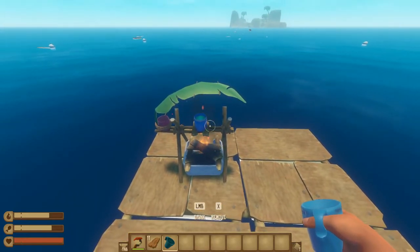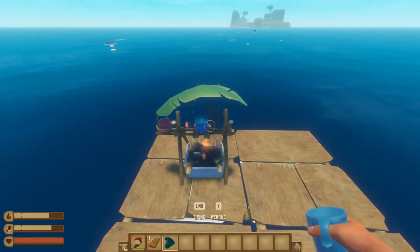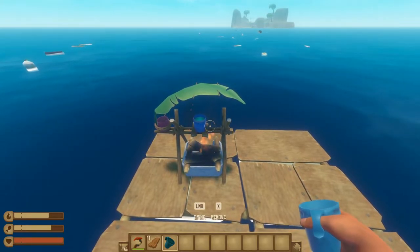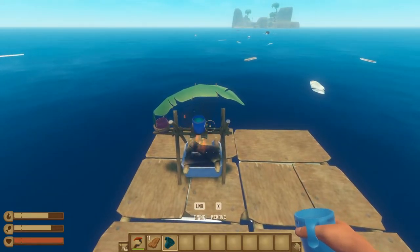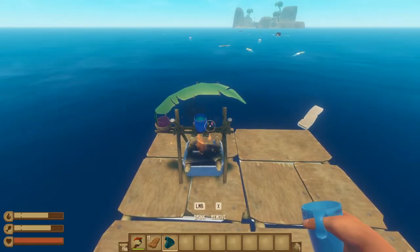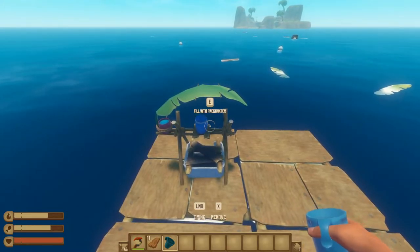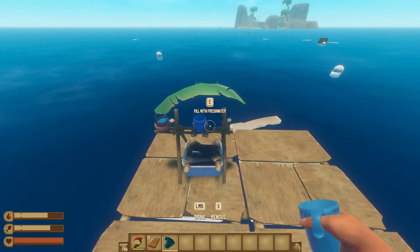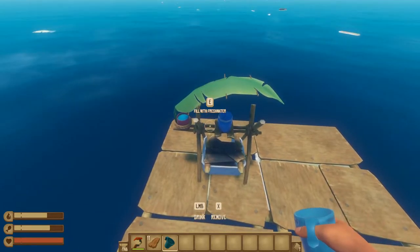One important thing to note while waiting on this to cook is that your thirst bar depletes slowly. However, whenever you drink any water, it will refill that thirst bar. The most effective time to use any water or food is when it's near the very left-hand side of the bar, as it's almost empty. The more full your thirst or hunger bar is, the less effective each drink or piece of food is. So if you're trying to be more efficient, wait until you're almost at that threshold before drinking any water.